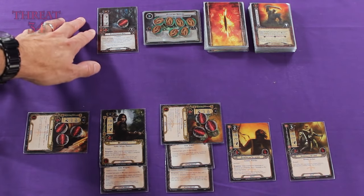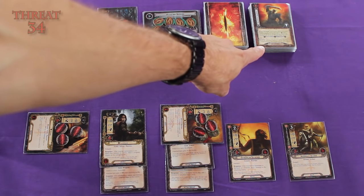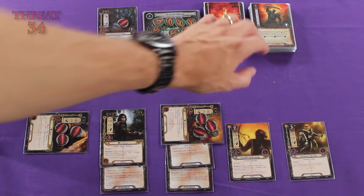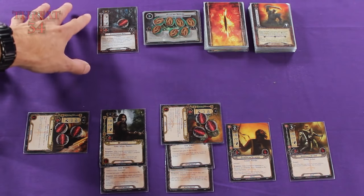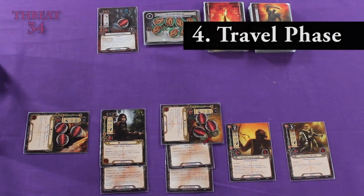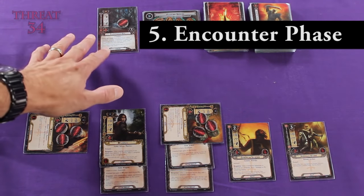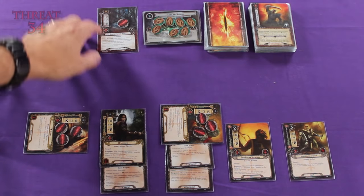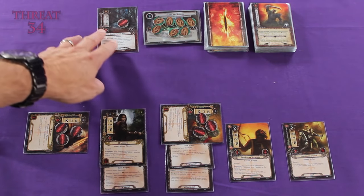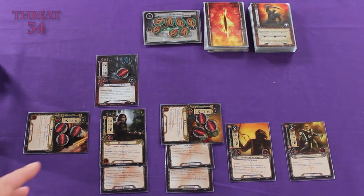The threat strength in the staging area is one from the Black Forest Bats. But also, although this treachery card has been discarded, its effect lasts until the end of the phase, so the bats are actually getting a bonus of plus one. They cancel each other out, and we don't get to put any progress tokens on the quest this turn. Since there's nowhere to travel to during the travel phase, we'll move right on to the encounter phase. I'm not going to choose to engage this spider because I don't have to — it's going to engage us anyway because its engagement cost is less than our current threat. So I'll move it down here, and then we can move into the combat phase.